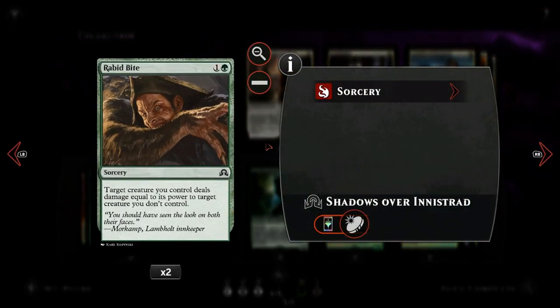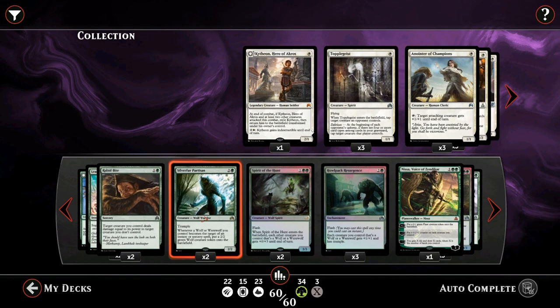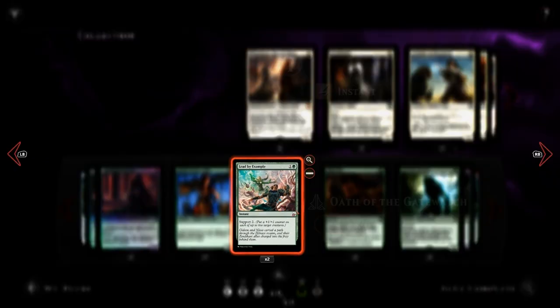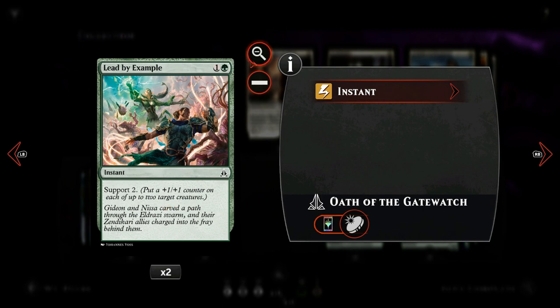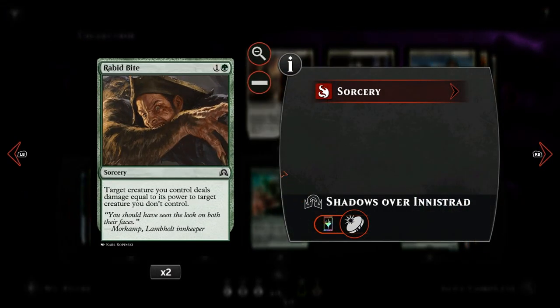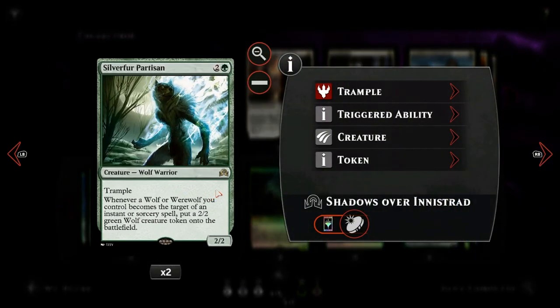We have Rabbit Bite as additional removal alongside Prey Upon. This one has the advantage of not dealing any damage to our creatures. Then we have Silverfur Partisan, which is very exciting — a 3 mana 2-2 with trample. Whenever a wolf or werewolf we control becomes the target of an instant or sorcery, we get a 2-2 wolf token. So opponent's spot removal gives us a token, but also our own pump spells trigger it. Lead by Example targeting two creatures gives us two wolf tokens, and removal spells like Prey Upon and Rabbit Bite also generate a token.